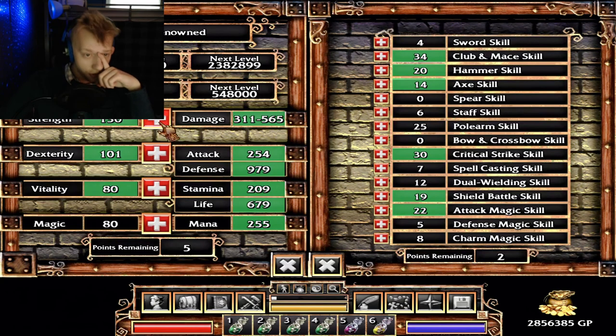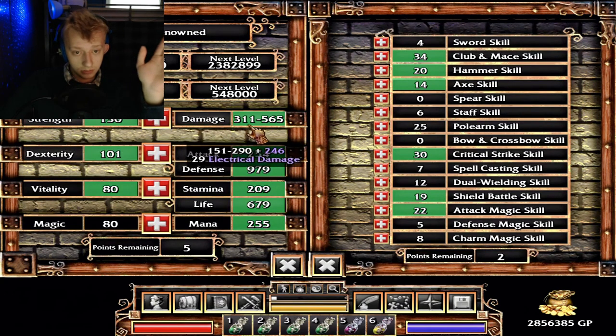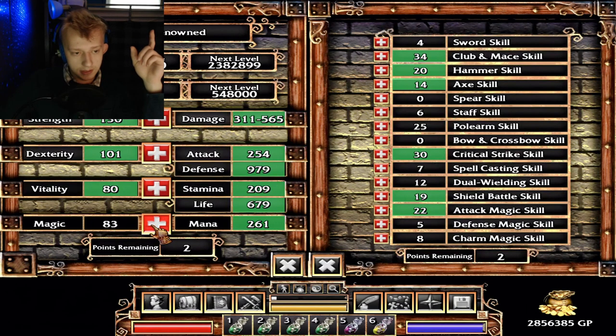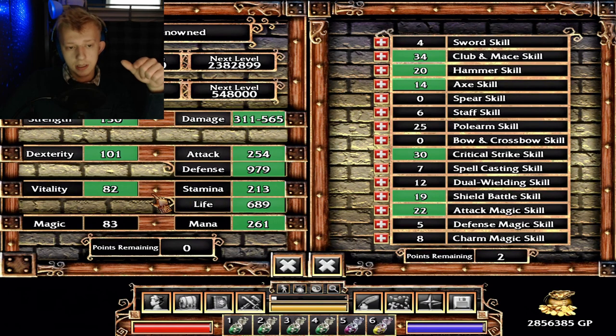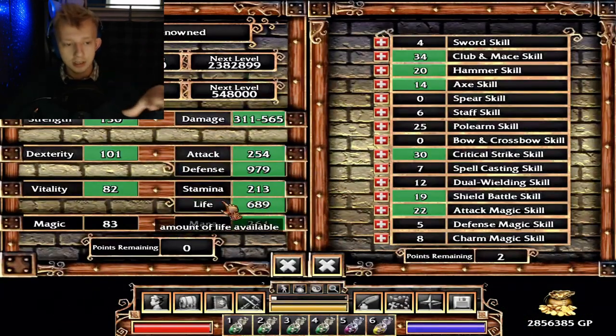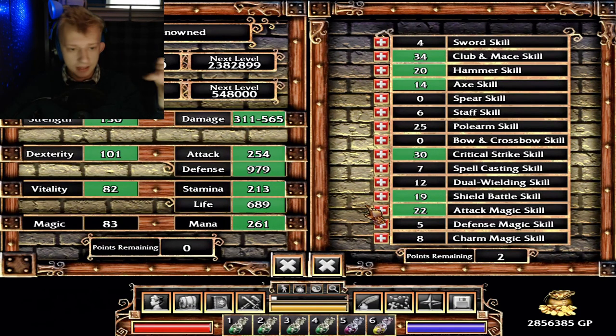We're going to level up — 130 strength, that's crazy, he does a lot of damage. I'm going to do what I did before: three points in magic and two in vitality, because our defense is good enough and he does so much damage that enemies aren't alive long enough to deal much damage back. Magic is going to be very important between his summons and attack spells — especially the frailty spell. Melee and magic, that's what Miles is all about. Club and mace is up to 34 now because of the ring we just got.